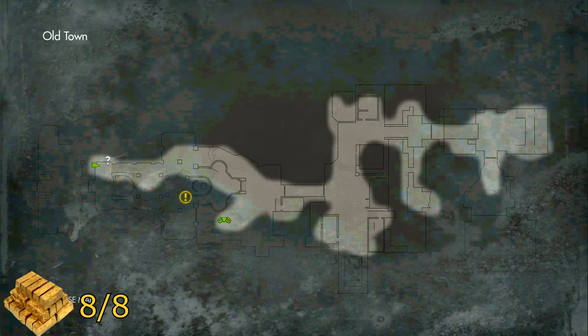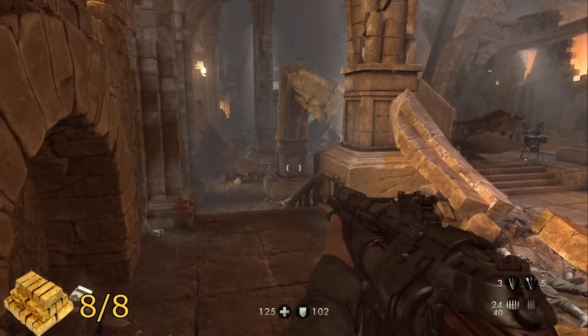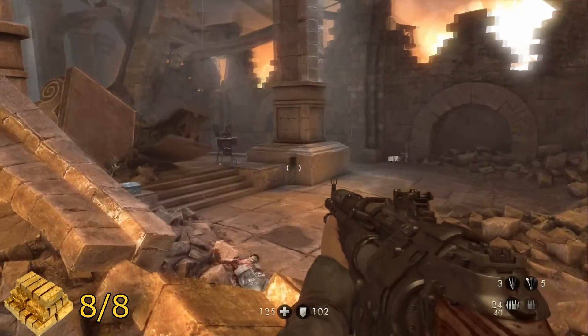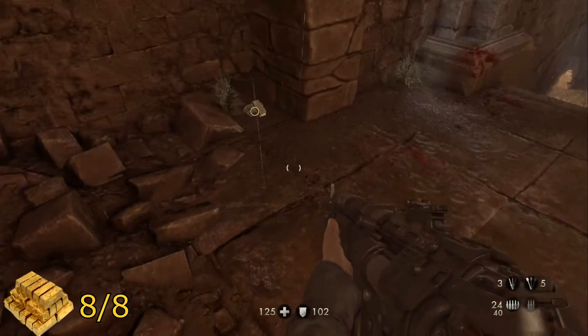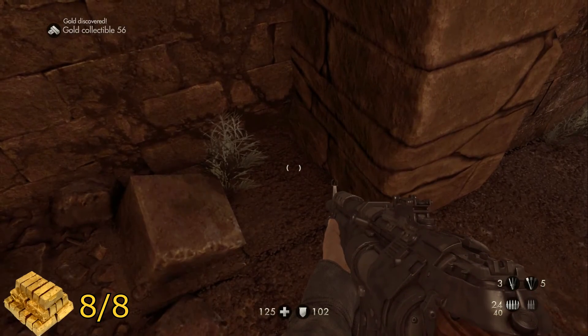For your final piece of gold, once you make it to this point on the map, you'll be running through this area with a whole lot of zombies. Once you've made it up to the other end from where you started, in the alcove on your right will be your final gold for this level.